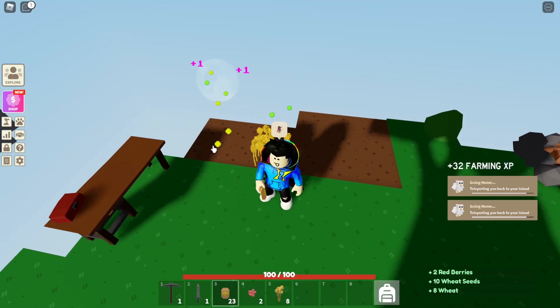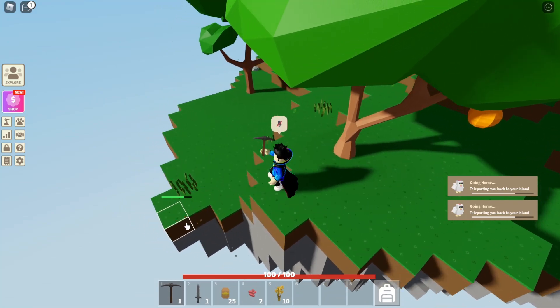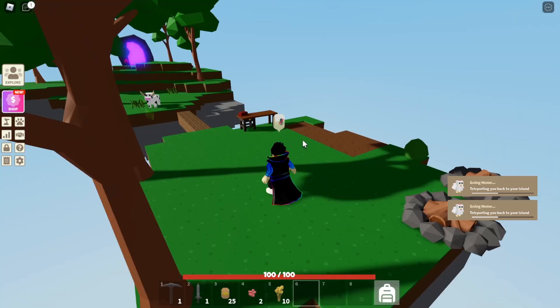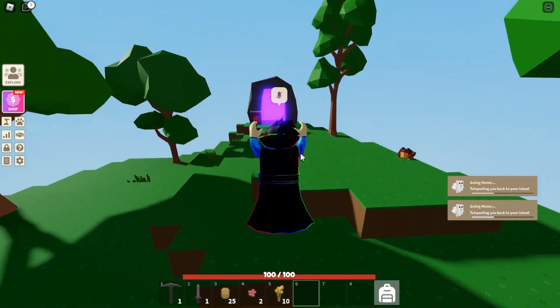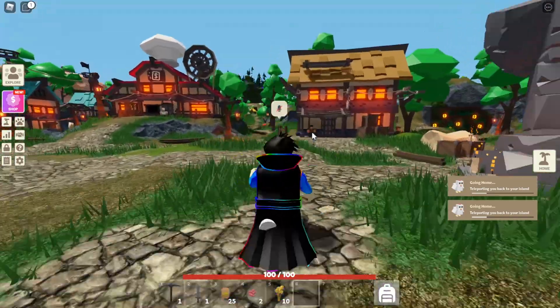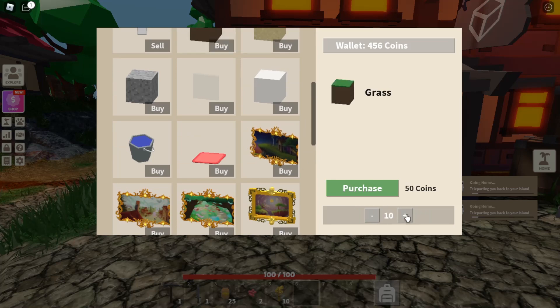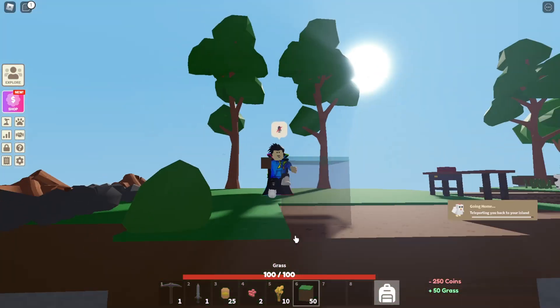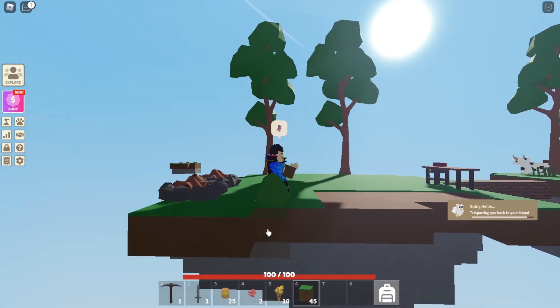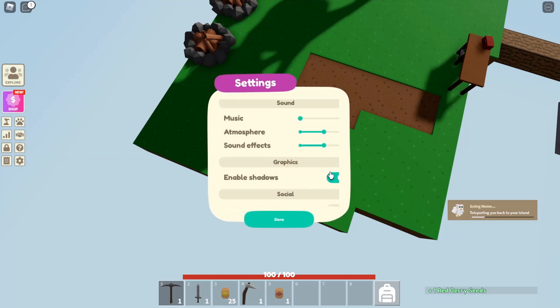Our crops are grown — got some more seeds, 25 seeds. I'm gonna break some grass and expand my farm. I don't think I need to buy grass blocks — actually, we have enough money to buy some. I want to catch that brown frog for no reason. How much grass should I buy? Let's buy 50 grass. Should I turn off the shadows? Yeah, I think that's better.